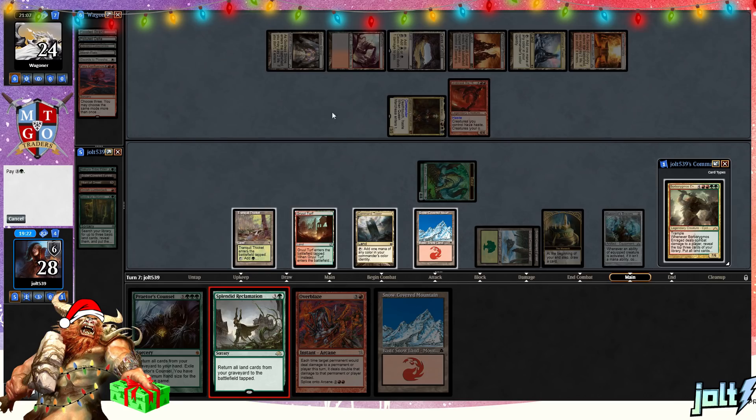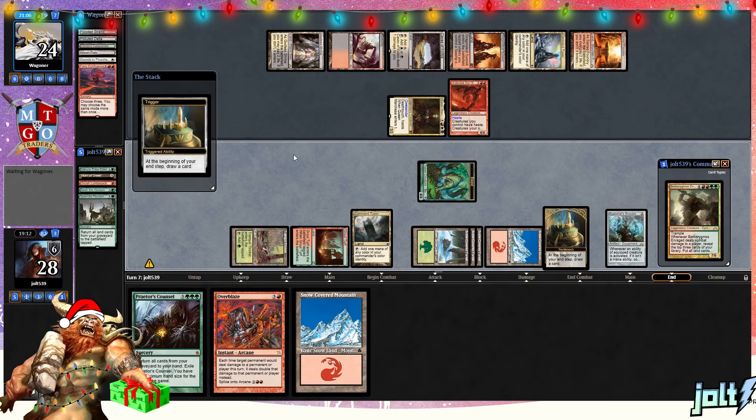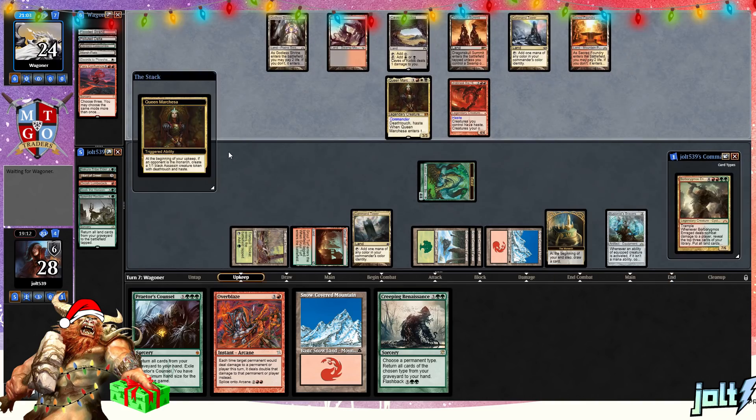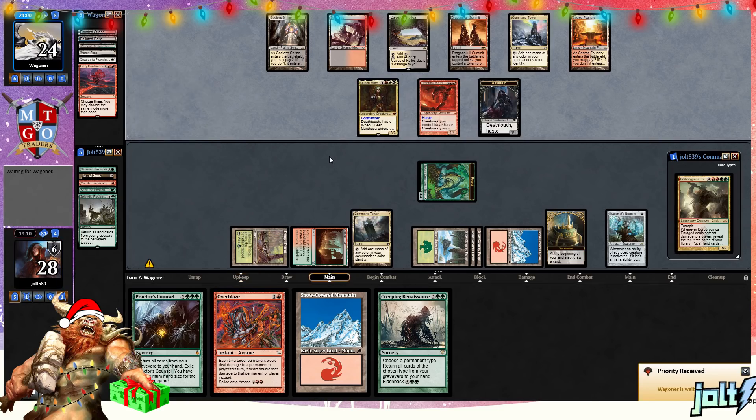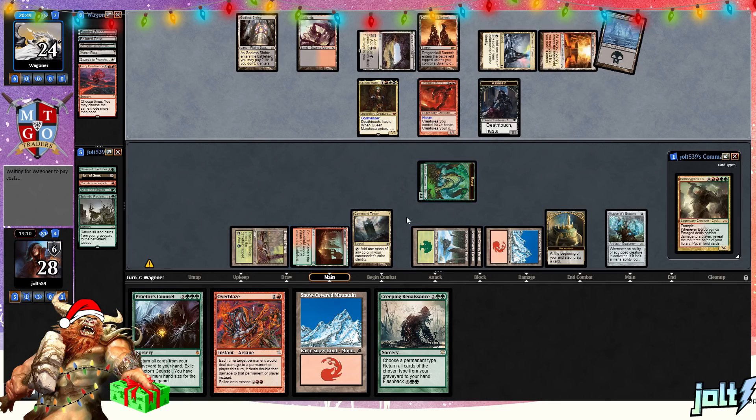We're in a position playing against Queen Marchesa where we kind of need to be aggressive. We can use Splendid Reclamation for four mana and get a hit on lands — that's perfectly fine. Our opponent's going to close it out sooner than later since they're playing a three-colored Queen Marchesa deck that cares about controlling the board. That puts us in a position where we can go for Uncle Borby next turn — we've got eight mana. We can tap out for Uncle Borby, though that gives us only one Christmas present in hand. There are at least three people on our opponent's side who've been naughty, and we need to give all of them a Christmas present.